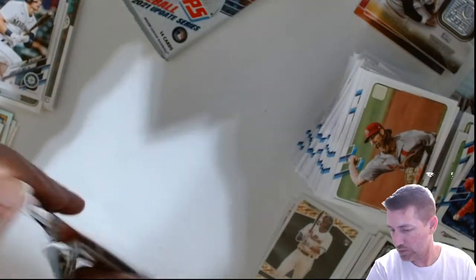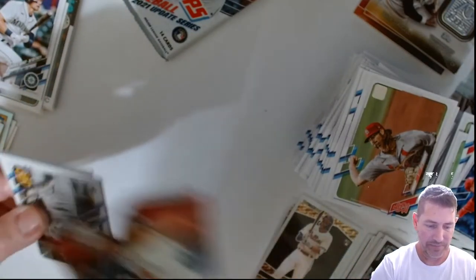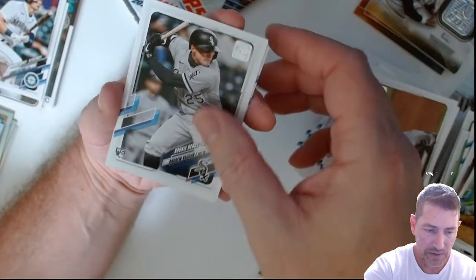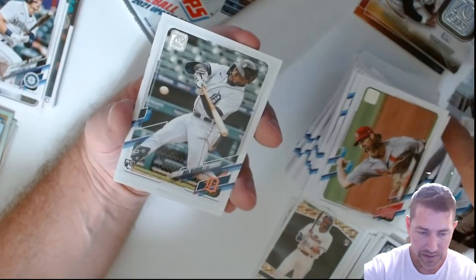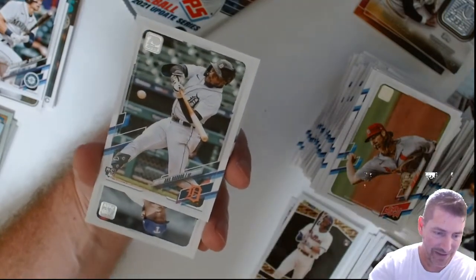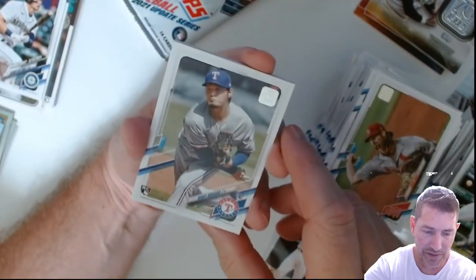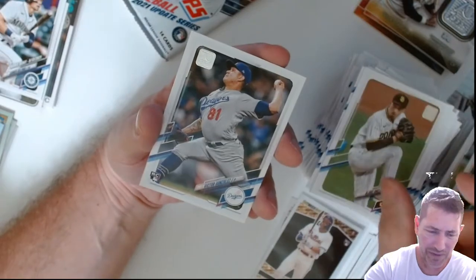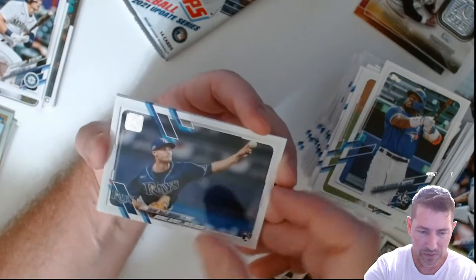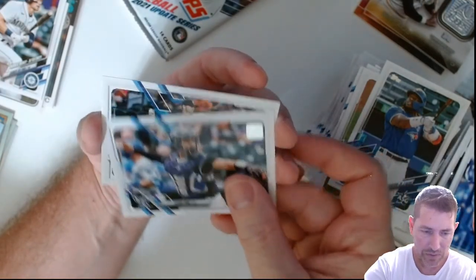Out of those — Tino. There's Andrew Vaughn, I need a few good ones of his. Akil Baddoo — looking for some good Baddoo cards. A little bit harder to find. I don't have any parallels of his — I don't think I do. Garrett Cole. Well if I can't pull a Baddoo parallel pretty soon I'm going to have to go online and buy one.